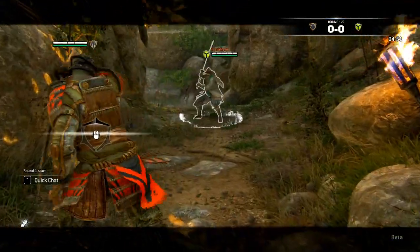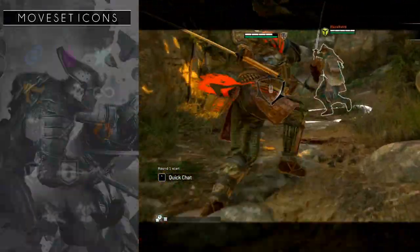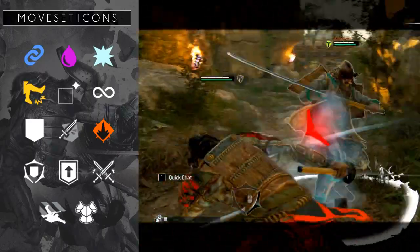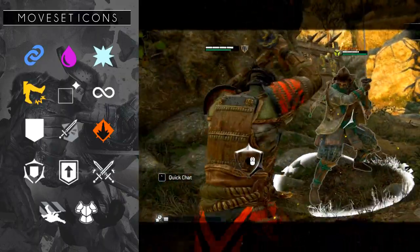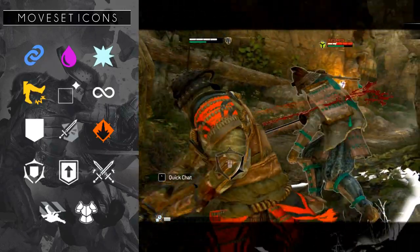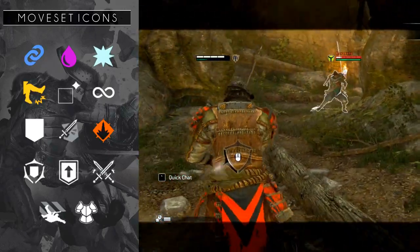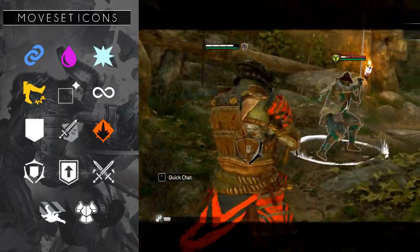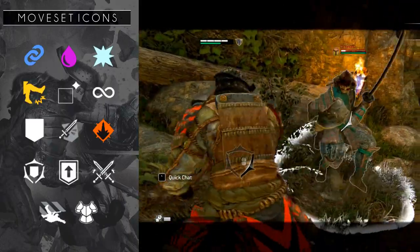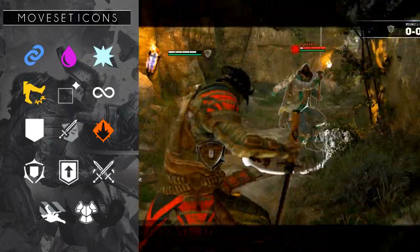Each champion in For Honor has their own movesets, but when examining these movesets you can see that there are icons in front of the combos. This icon defines what kind of move it is. You can use it to get better at your own champion, but also to be more effective against others. There are 14 moveset icons and we'll go over all of them. If you are interested in learning more about a specific champion, keep an eye out for our in-depth champion guides, where we'll go over each champion including their movesets and combos. With that out of the way, let's get into the guide.